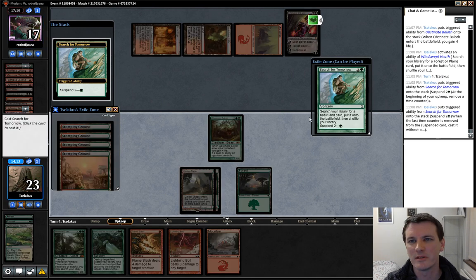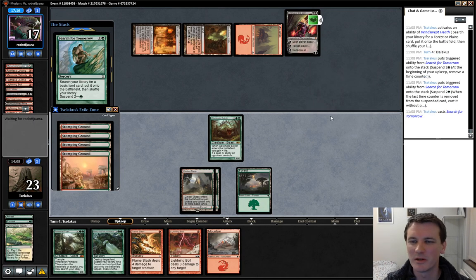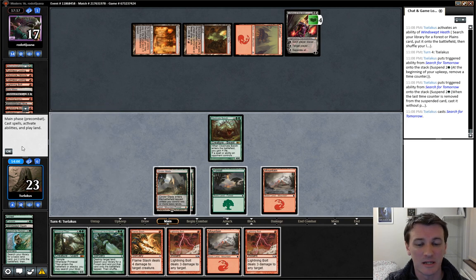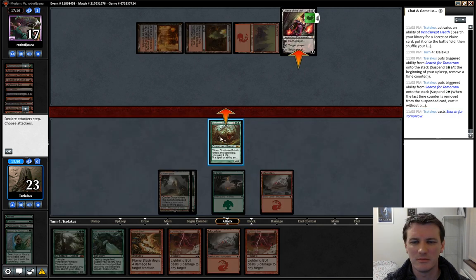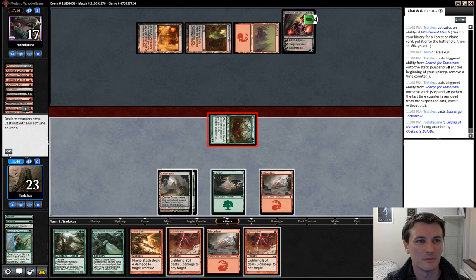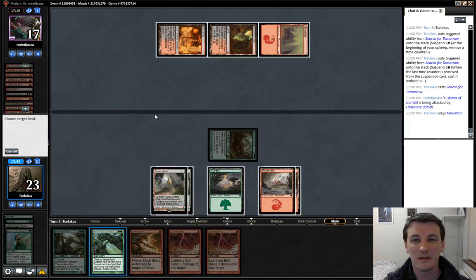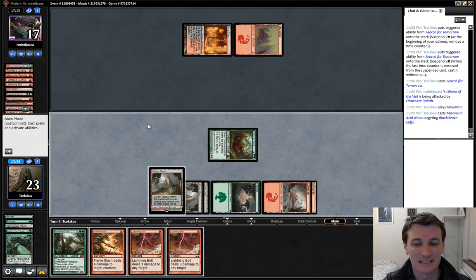Believe it or not, this is the first time I've ever triggered Obstinate Balath off a discard effect — I usually play a lot of discard decks. 8-Rack is probably my favourite deck of all time; there are some videos on my channel if you're interested. Of course Balath is the card everyone brings in against 8-Rack, so I've been hit by Balath so many times. I'm going to get the Stomping Ground. Should I bolt Lily and then let her tick up while I smash face? I think I'm just going to kill her with the Balath. Liliana of the Veil on Magic Online is worth about a third of what she was when I bought my playset.